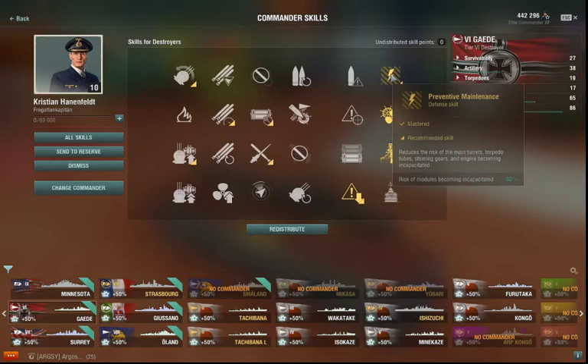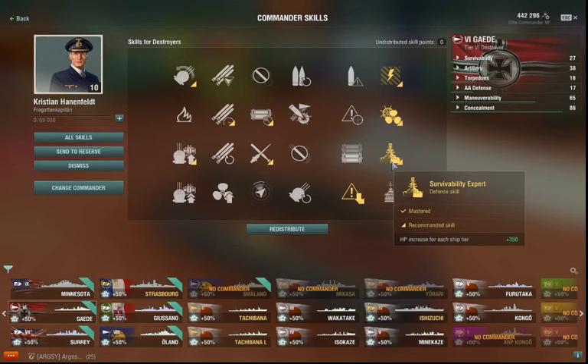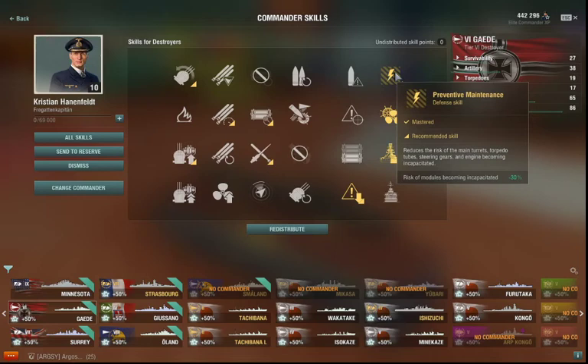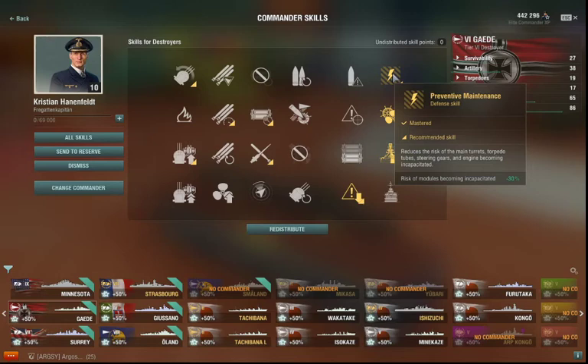This is one of the first replays of the new rework. Destroyer skills have changed. The ones I have currently selected are Preventive Maintenance, Last Stand, Survivability Expert, and Concealment Expert. In the old order, Priority Target would have been a one-point skill and I would have taken that instead of PM, but there are a lot of experienced Destroyer Captains who rely on their own situational awareness, and consider being slightly tougher and less easy to incapacitate is a better way to go.